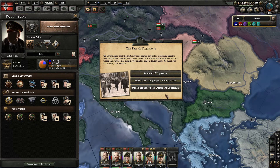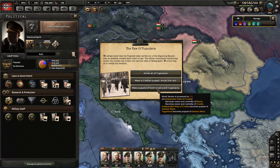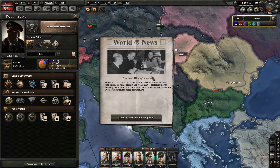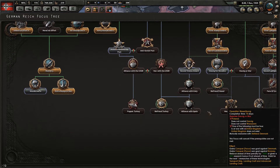The Yugoslav state, carved out of the Habsburg Empire, was an artificially created state never meant to last. The ethnic resentment simmering under the surface has boiled over and the state is falling apart. We must step in to rectify the situation — we're going to annex all of it. This is going to jack up the war tension by a lot. We could also make a Croatian puppet and annex the rest — that's what Germany did historically. Germany shows Europe her power; at this point the others know that we're coming.